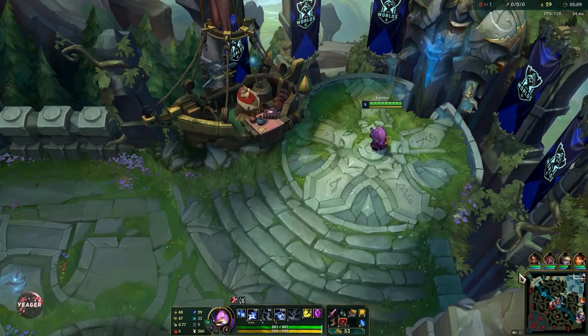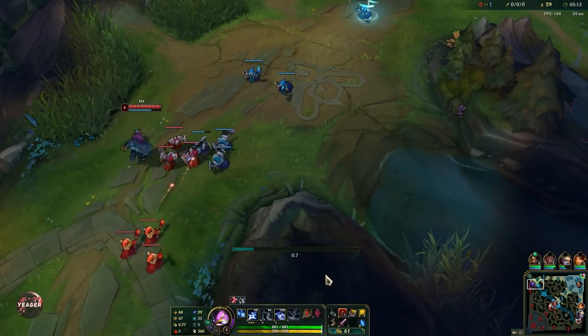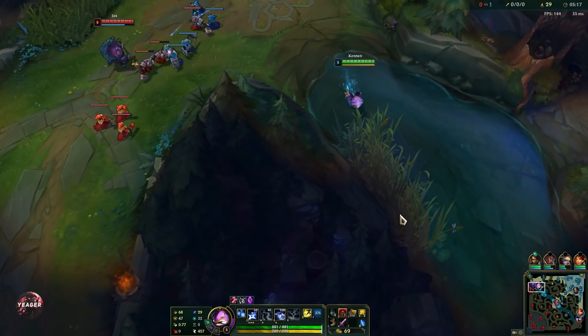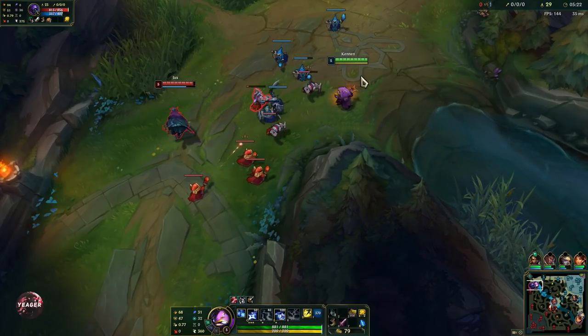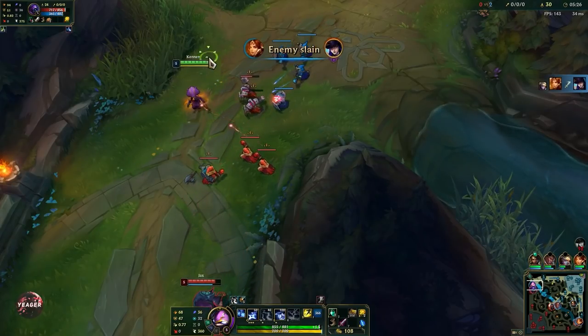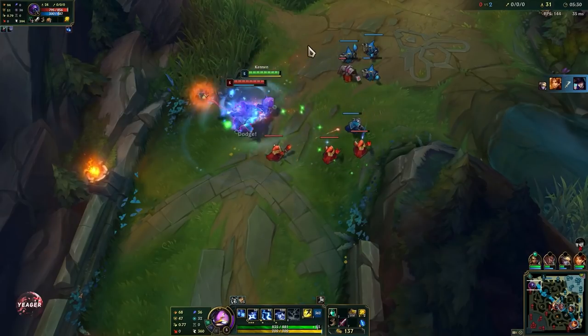We have a decent back here — got the refillable potion, very cost efficient. Got one amp tome because the first core item is Protobelt. Core item basically means you'll be getting these items every single game no matter who you're playing against. Protobelt is one of them, and Zhonya's Hourglass is the other one.